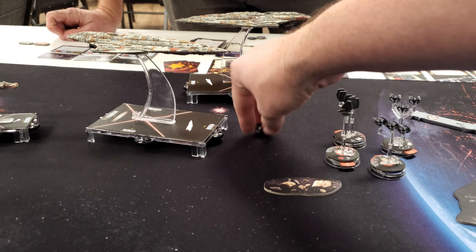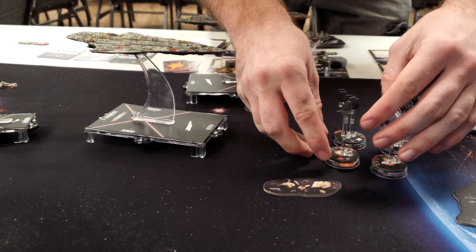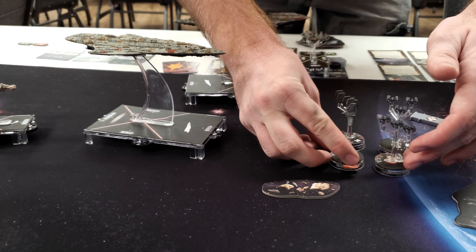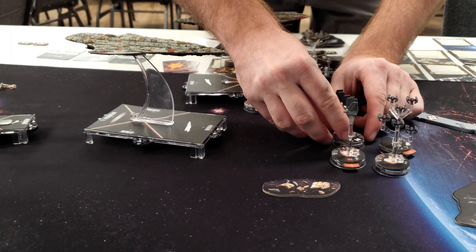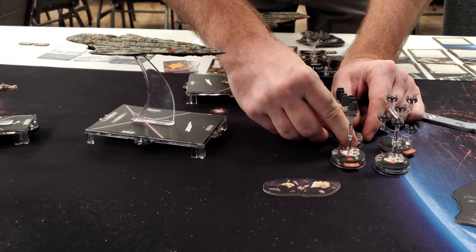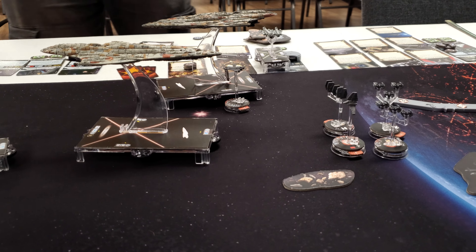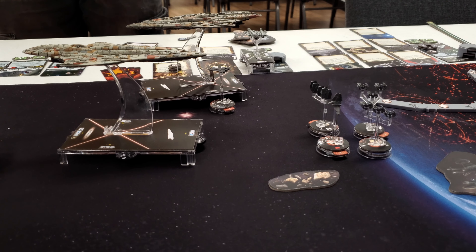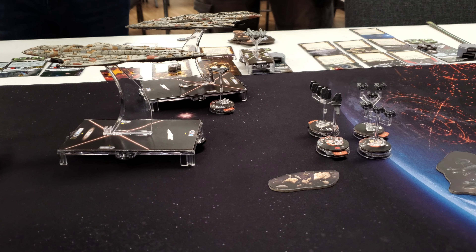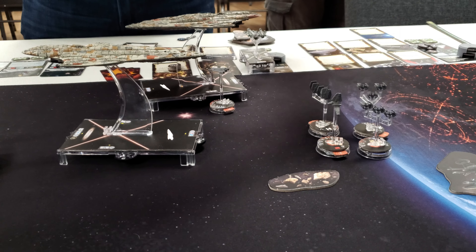Moving at speed three still, Ozzel trying to escape before more happens — before Darth Vader catches up to him. Going ahead with my Unmarked Star Cruiser — Navigate. Don't have much to do, so going to do some flacking. I can reach Gendin, Saber, and Tel — I've actually got Tel double-arced.